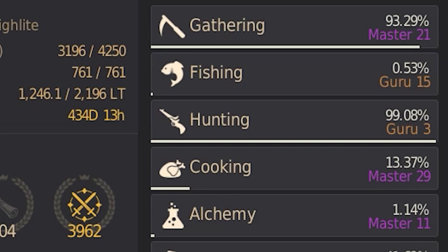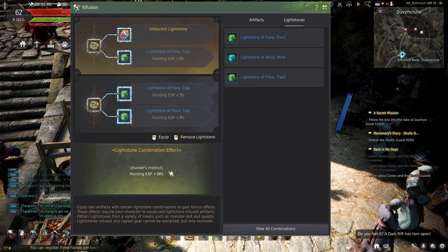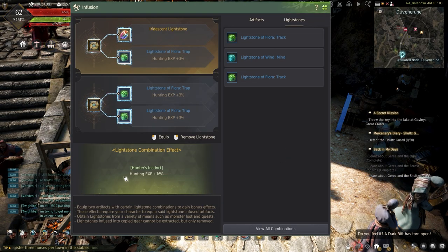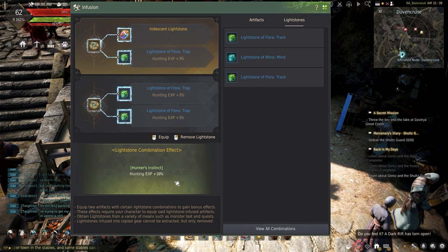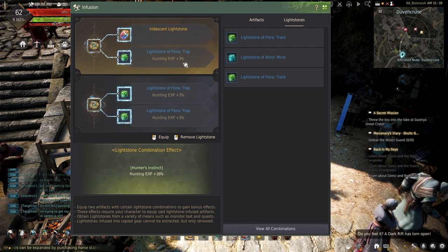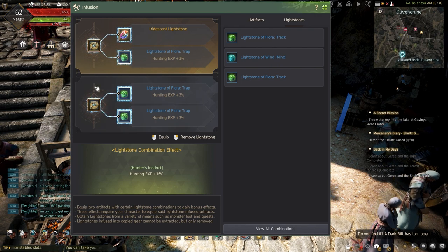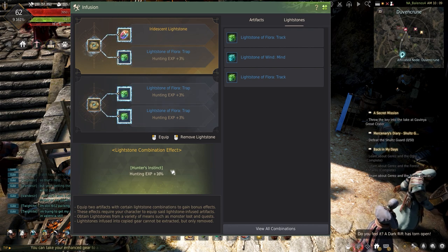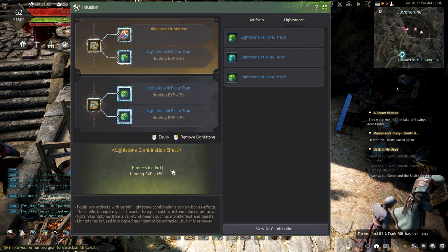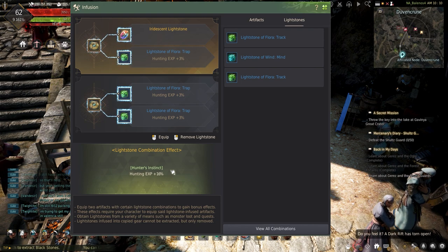The next on the list is the Hunter's Instinct combination. This combination is great for those looking to power level their hunting without sacrificing their mastery. This combination has the second most experience you can earn with plus 16% hunting experience. To make this combination requires three track floor lightstones and one iridescent lightstone. Using two cipheral artifacts, hunting experience will increase to a whopping plus 26%, and the generic life experience artifacts can be used for a lesser plus 22% hunting experience.